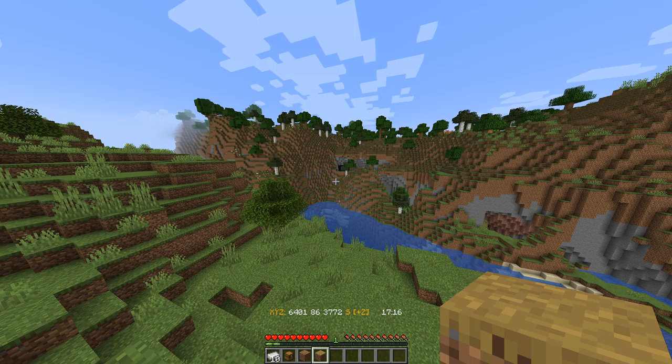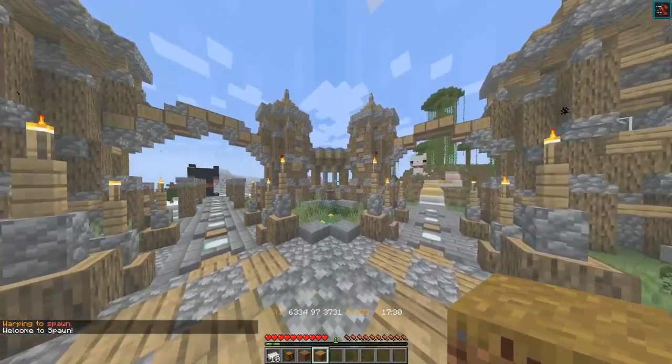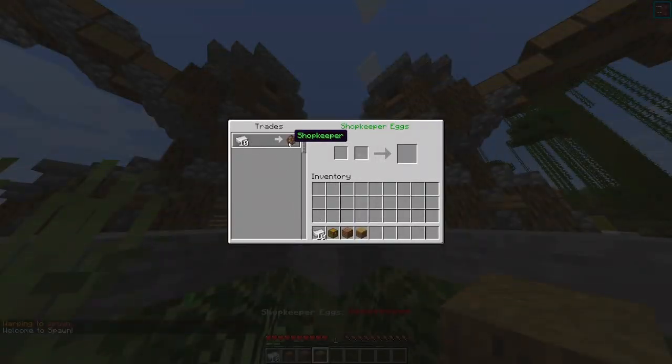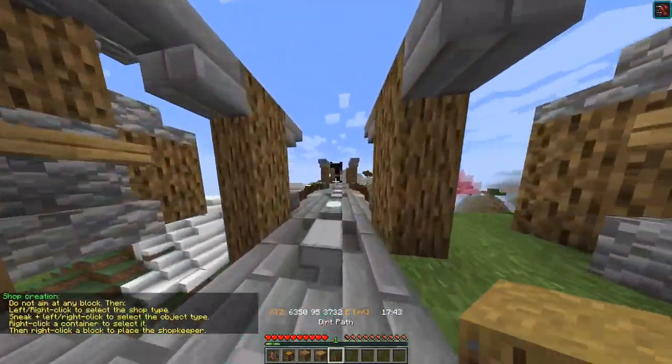To get a shopkeeper egg, you either spawn into the server for the first time or type in slash warp spawn. It'll bring you to the spawn of the server. On the left side, you'll see a villager named shopkeeper eggs. If you go up to it, you'll find that the shopkeeper egg costs 10 iron. You buy one and then you can go run off and make your shop.